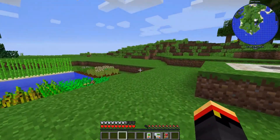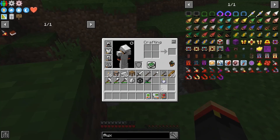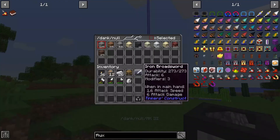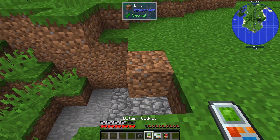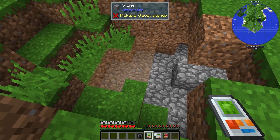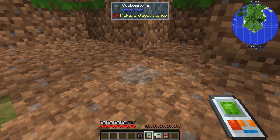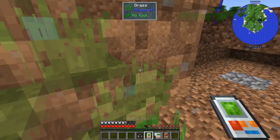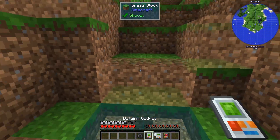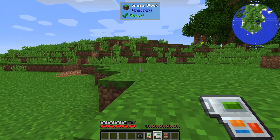One of the really nice features of the building gadget is that it can fill in little holes - I just love that feature. Set it to dirt, shift right-click the dirt, hold G to go down to surface level, set range to three, put fuzzy mode on, and it can fill in little places like that. It's really easy to flatten an area - great for filling in creeper holes.